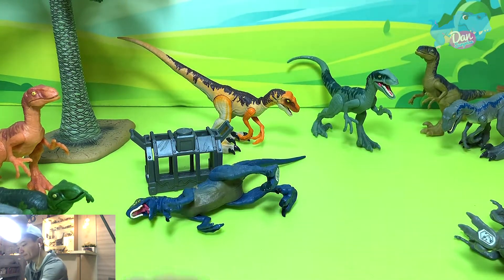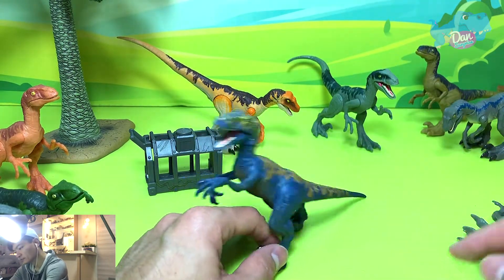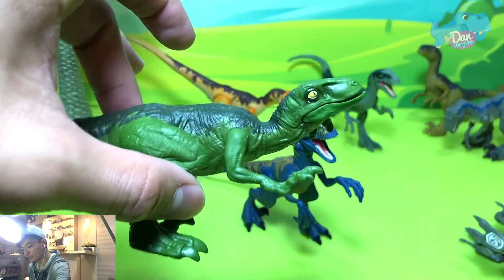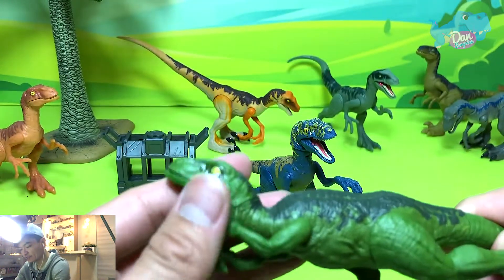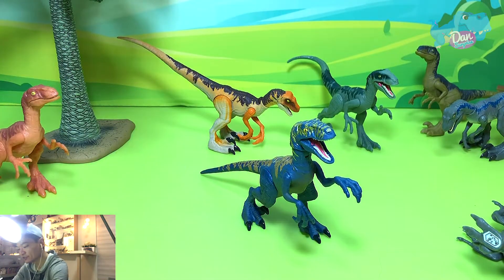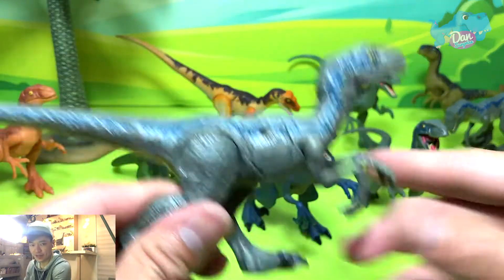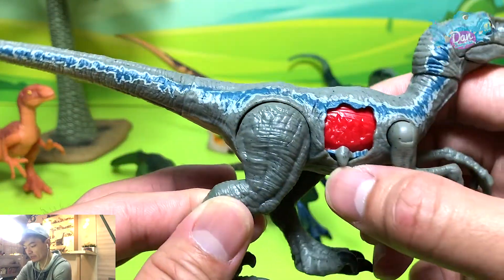Let's do a comparison — can it stand? Yes, it can stand pretty decently. Let's compare it with all the other Velociraptors from the Jurassic World Fallen Kingdom Mattel series. This is Charlie — I don't like this pose at all, it looks really weird. This is Blue from the attack pack. And we have battle damage Blue, which looks better and comes with a dino damage wound. You can actually rotate battle damage Blue's head all the way to the back.